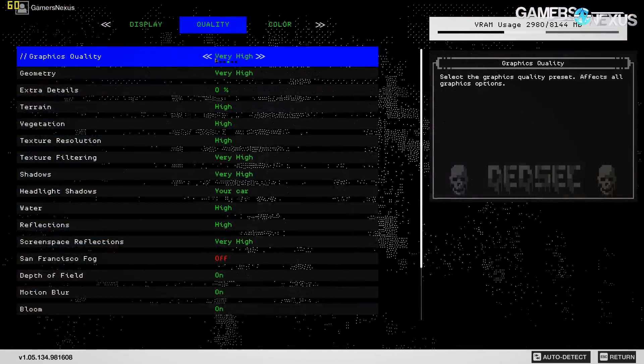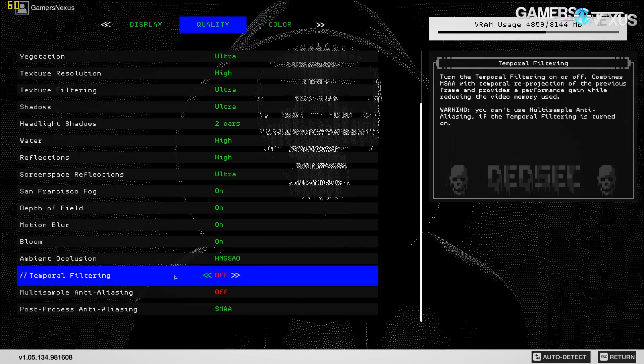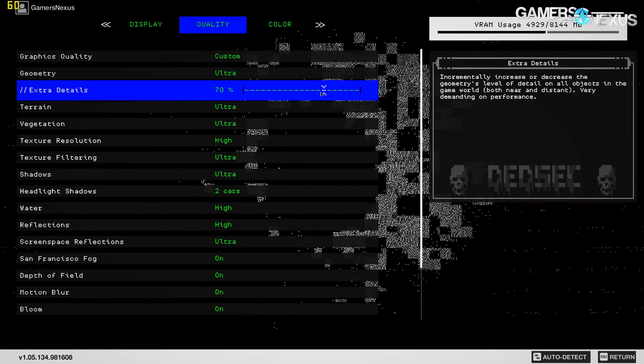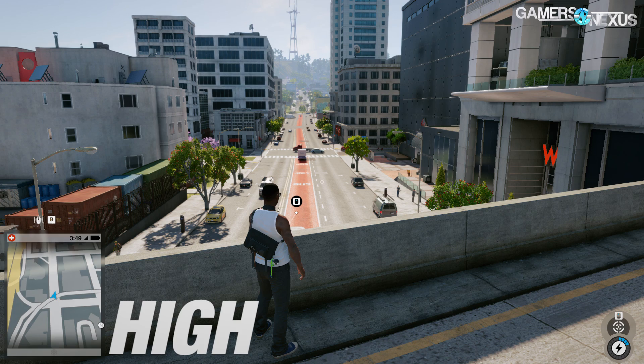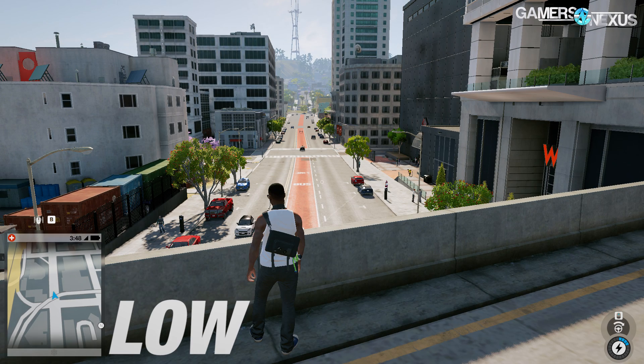The one exception is max settings, which enables HFTS and 100% extra detail. That combination introduces somewhat of a GPU bottleneck as well, but the other options are primarily CPU-bound. The presets are a one-size-fits-all model, and if you're bottlenecking on the CPU, you could do some manual tuning to get a mix of ultra, high, and medium settings that still looks pretty good. High is the lowest preset that doesn't sacrifice serious graphical quality — there's an obvious difference in every texture between high and medium. Reflections, texture resolution, and geometry all get tossed out below high.